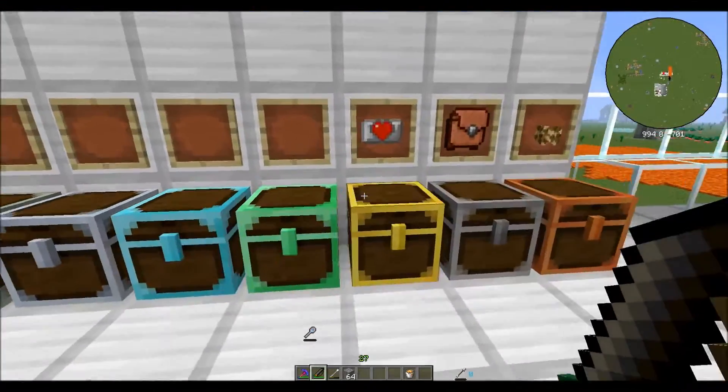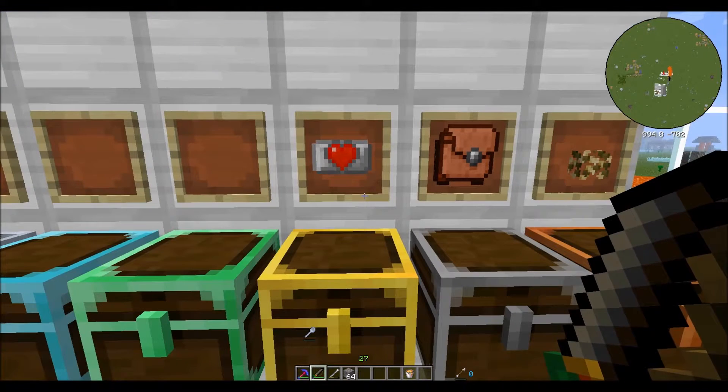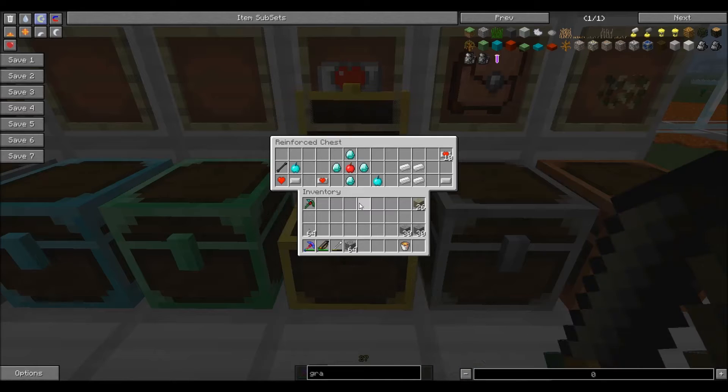I'm going to start off with personal items. This first item is a heart canister. You make heart canisters with one jeweled apple, one necrotic bone, one miniature red heart, and an empty canister. Necrotic bones come from the nether stronghold - it takes a little bit to get there. Miniature red hearts drop from random mobs, and you will probably have several of these before you manage to get any necrotic bones, unless you luck into finding the nether stronghold very quickly.